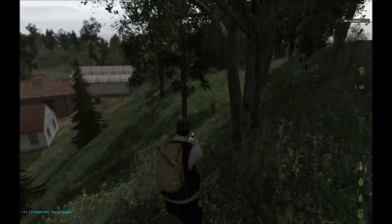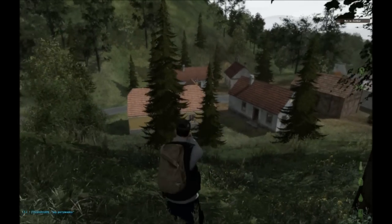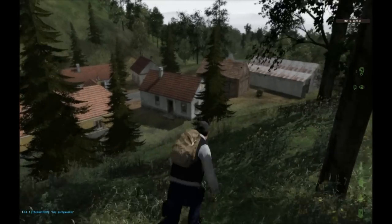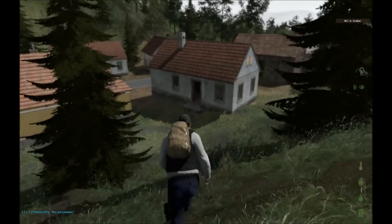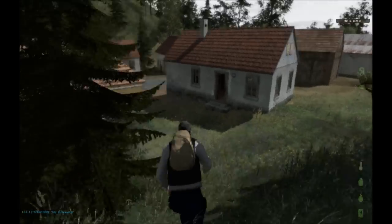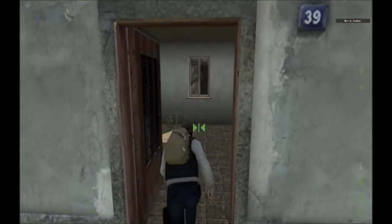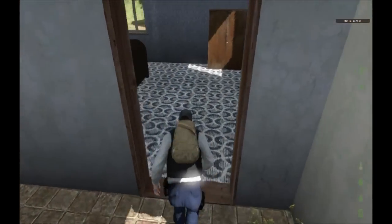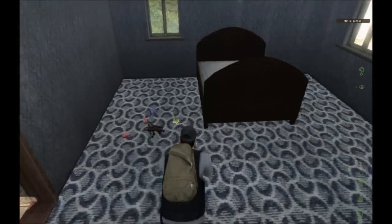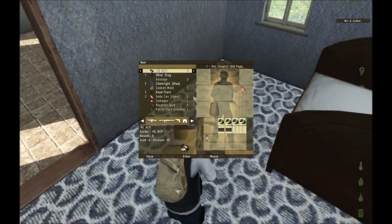The one difference between this and Chernarus and I believe the other maps is that every single building is enterable. What this does is it basically means that loot is spread on a far thinner basis, and that's pretty good because it means you have to go rooting around, you have to plan your routes especially once you get to know the various areas.